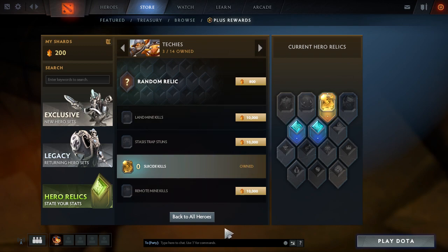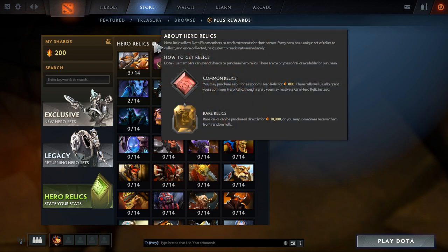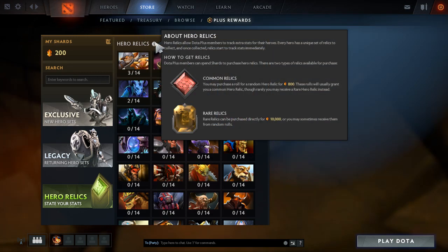That pretty much wraps it up, guys. Hope you enjoyed that. We got a total of 13 relics. Here's a bit about hero relics: hero relics allow Dota Plus members to track extra stats for their heroes. Every hero has a unique set of relics to collect, and once collected, relics start tracking stats immediately. Members can spend shards to purchase hero relics. There are two types: common relics and rare relics. A random relic roll costs 800 and usually grants a common relic, though rarely you may receive a rare relic — like we did. Rare relics can also be purchased directly for 10,000 shards.